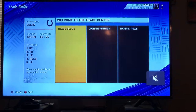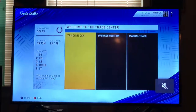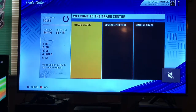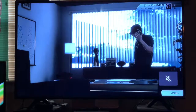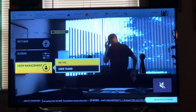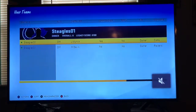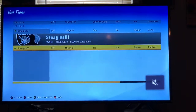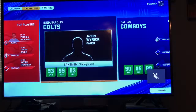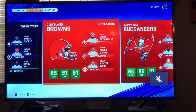Now if you are under the salary cap — I actually just traded T.Y. Hilton to the Giants for a draft pick in a separate file so I could wiggle under the cap — once you are under the cap, you need to go to Options, then User Management, then User Teams, and create a new character. It doesn't really matter what team, but you're going to overwrite their owner or coach.